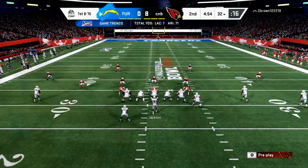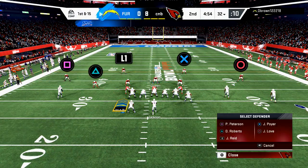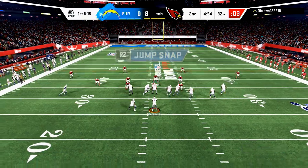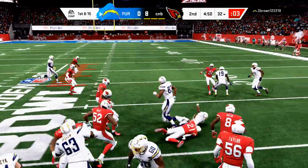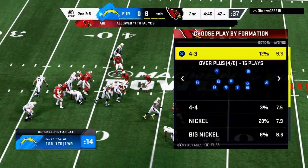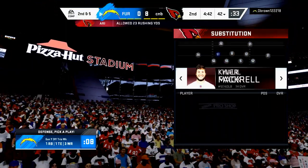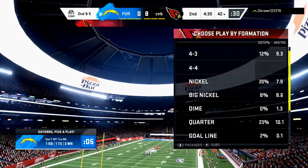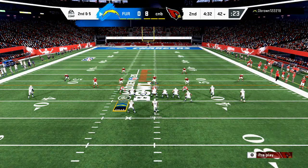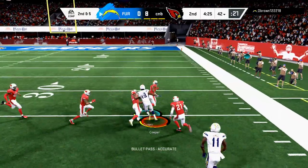I'm going to take Khalil Mac and put him over here since D. Ford can't go to the outside backer spot. In this Cover Two I'm just going to sit in that and trust the zones for right now until he shows me something. I can see him trying to run a little more run-based offense, so I've got to be ready for that. My mission on defense is holding him to three points — not trying to do too much. If I really need to stop the run I'll come into this 4-3 Wide Nine look.